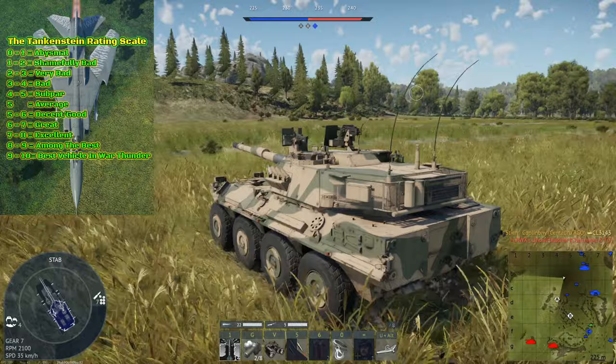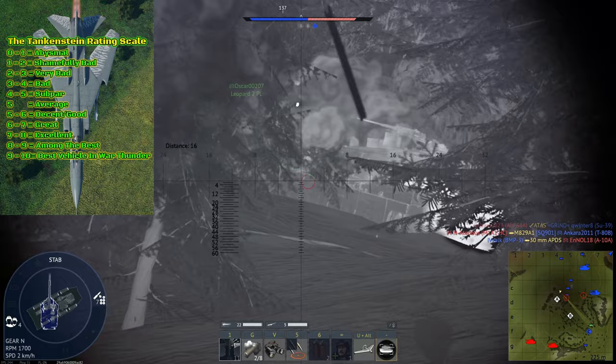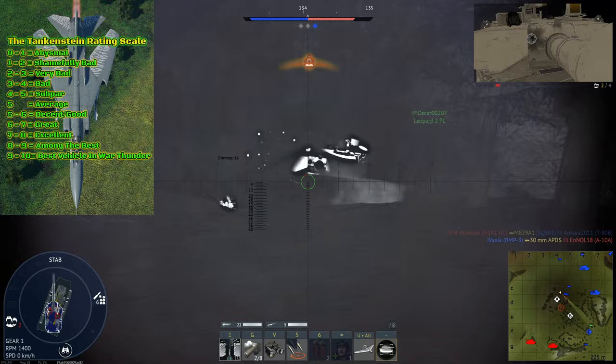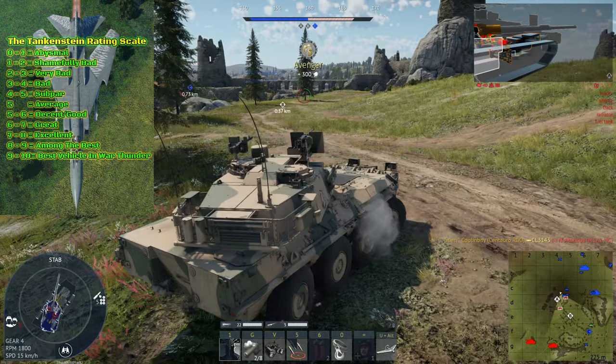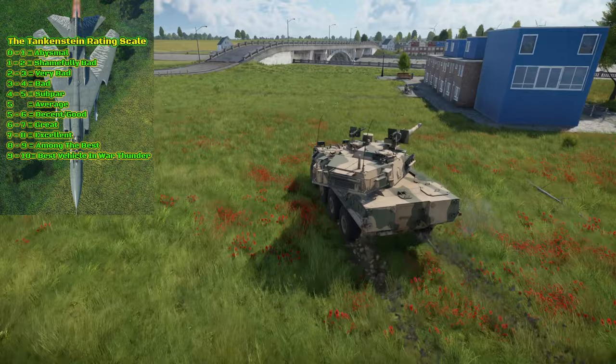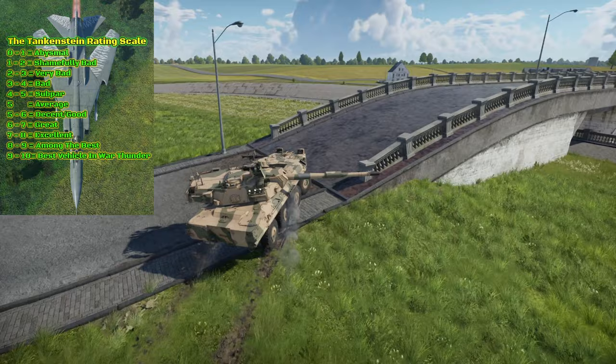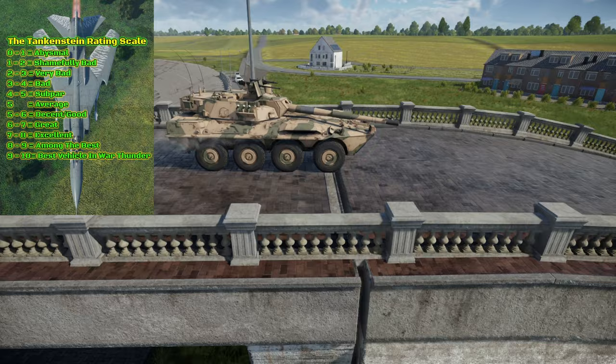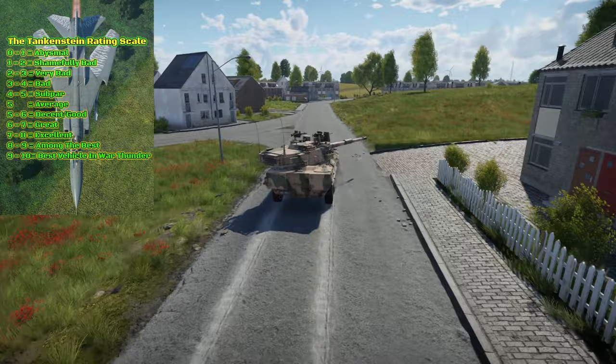For its mobility I give it a 7.75 out of 10. While not the best light tank in terms of mobility — the RGO has about a 10% lower power-to-weight ratio compared to the Centauro I-120 — it is still plenty fast and will allow you to flank and spank better than most vehicles. The acceleration isn't all that quick from a stop, but once going, the RGO moves as quickly as you need. It bogs down slightly off-road on mud, snow, and sand but is not terrible on those terrains. Regardless, its mobility is perfect for its aggressive playstyle.